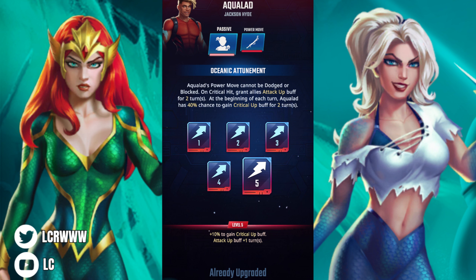Aqualad is heavily attack-oriented but also buffs up his teammates, so he's not purely selfish. Putting him on the Atlantis team would be really beneficial. It's unfortunate he released too late, because before the red team nerf, he would have been insane there — with the crits, attack-up buffs, pairing him with Two-Face, The Flash, Halo for barriers, Harley Quinn — that would have been a really formidable team.